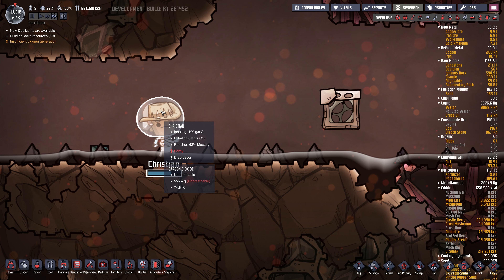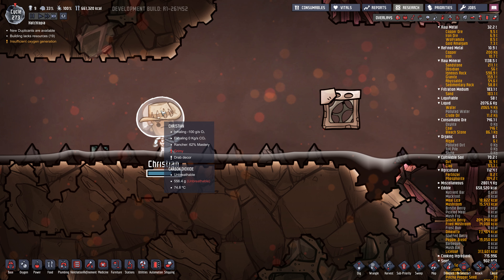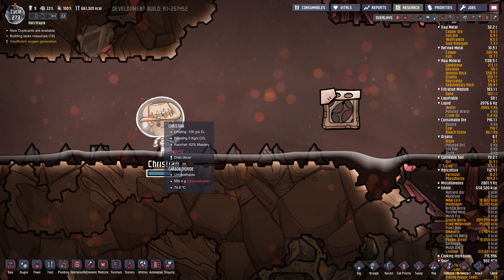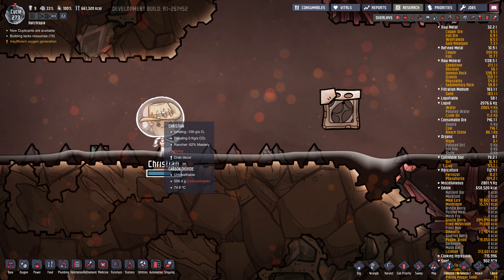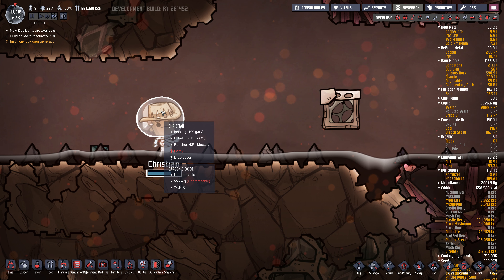We need some mesh tile here. Keep going left - see what's over here. They won't be able to get up there so we'll come down here and dig across. I'm going to put some polluted ice in here for no particular reason - it'll eventually melt and cool this down. There's no real point because we're going to filter it at some point, but it should keep this area cool.